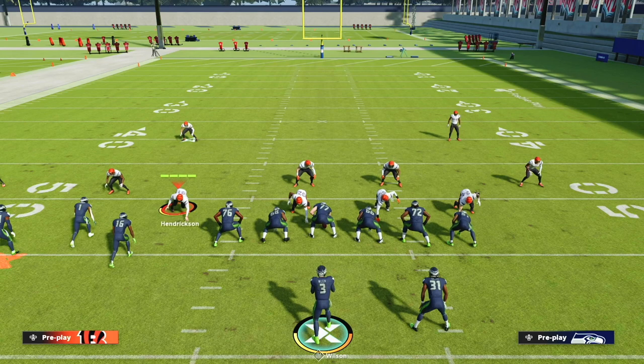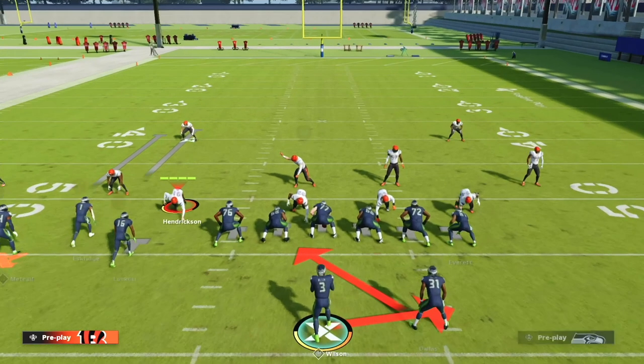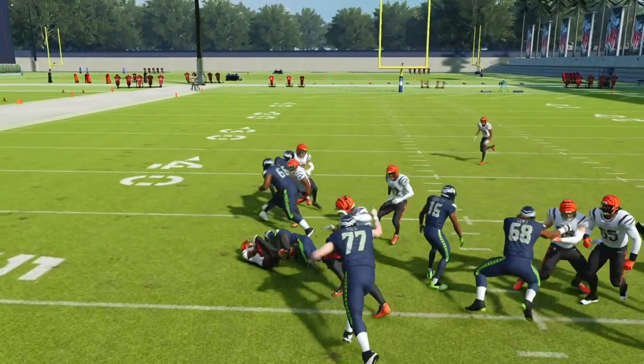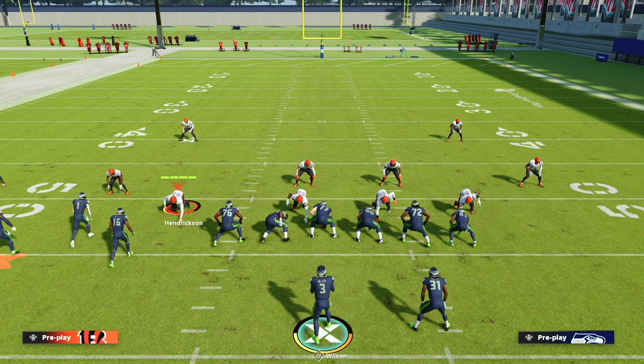The next play out of Bunch TE is Inside Zone. It seems like a weird recommendation, but this is one of the best runs in the game and it's very difficult to shoot on the defensive side for a loss. All we're going to do is make it look like we're running PA Boot Over or Curl Flat Corner, snap this ball without holding the turbo button, and get meaningful yards almost every single time. It's a great combination run with PA Boot Over and the other plays out of this formation.